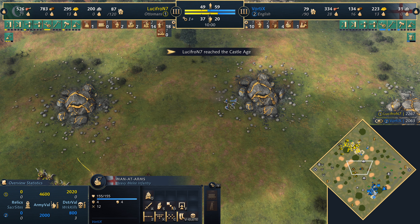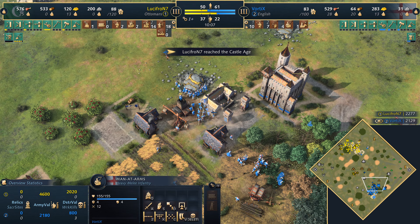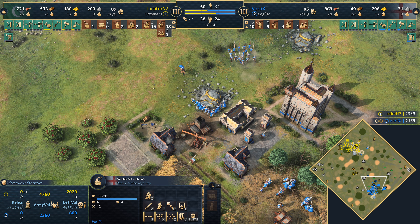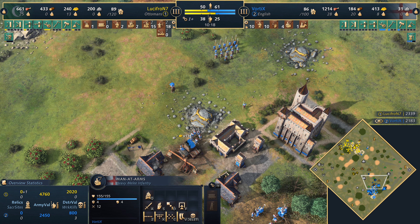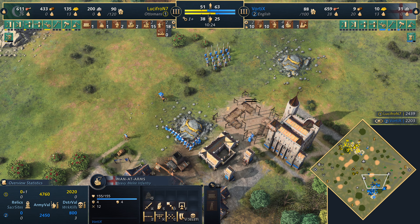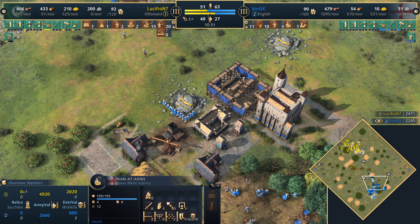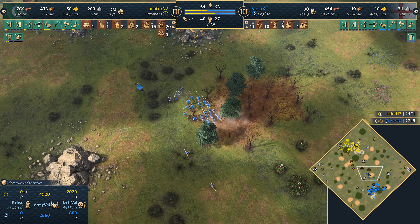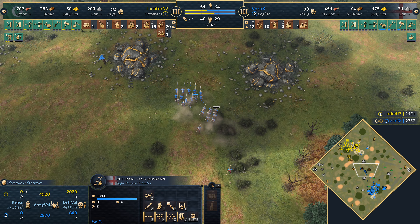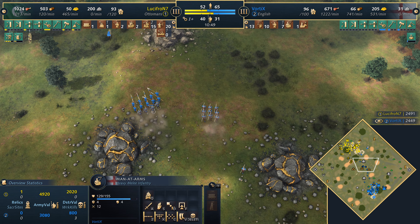That's why the Ottomans are a little bit confusing at times to play — it's very difficult because you need to leverage the bonus, which is essentially doing damage. Unfortunately Lucifron hasn't been able to. With Vortex in the castle age significantly quicker than his opponent, he's been able to get those upgrades — setting up a couple of men-at-arms, four of them. No blacksmith upgrades just yet though for the English. Heavily reliant on infantry units here, which is a bit of a concern, because the Ottomans will get free siege works on the map — they'll get those manganels from the Mehmed Imperial Armory.